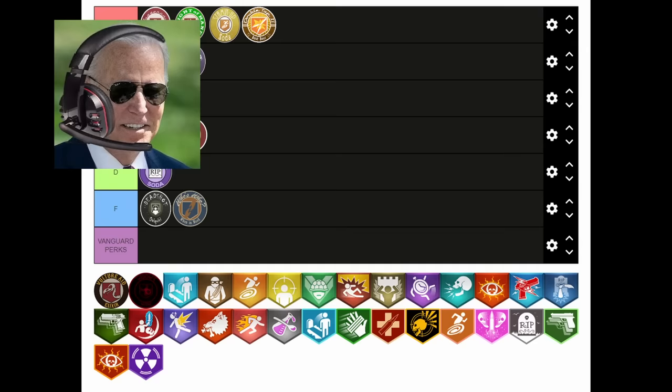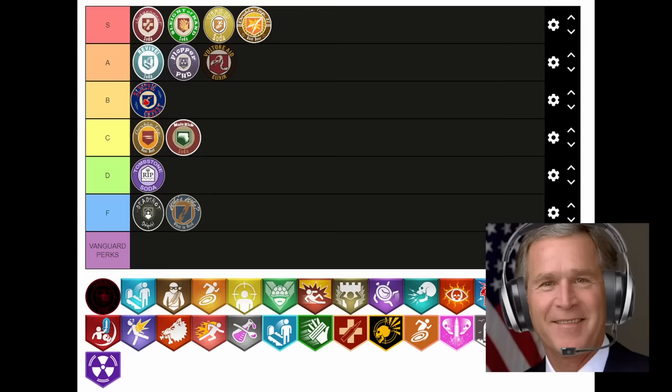Next is Widow's Wine — this is my favorite perk of all time. S tier. Why? Does it remind you of all the widows you made after doing 9/11? Holy shit, Obama! Keep calling me Obunga and you'll be next, Trump — I'll leak that pee tape faster than you can say fake news. But yeah, Widow's is pretty good. The only issue is those damn annoying Widow's Wine grenades can sometimes end the round when you're trying to save a zombie. How many times do we need to tell you to just throw them away, Joe? He'll never change. I think this perk belongs in S tier as well. I can agree with that.